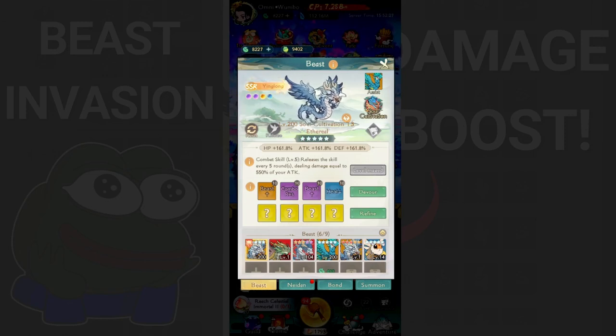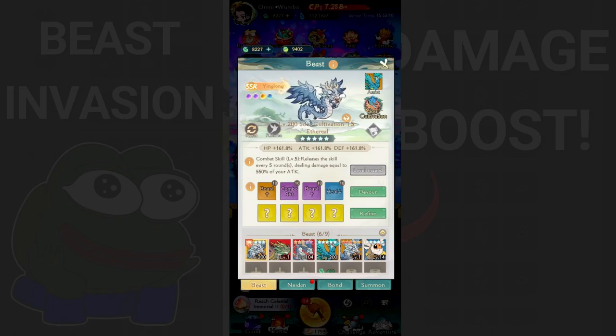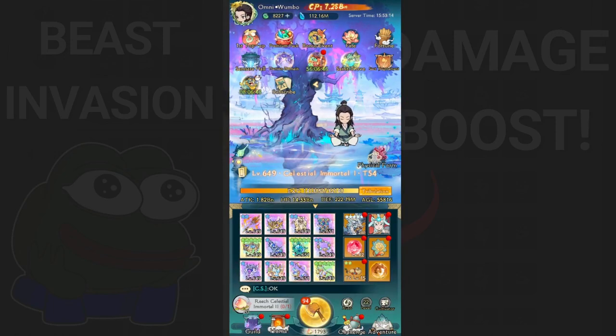For beasts, I'm not strongly recommending any specific one for beast invasion, but if you have a high-level Azure Dragon you should use it because it increases your crit by 50% total - very good for beast invasion. If you have Yenlong, you can also use that. I'm even using Yenlong and Luwan, which is a defensive beast, just because of the 40% attack bonus on the assisting slot. That's my take on increasing beast invasion damage output - cheers!